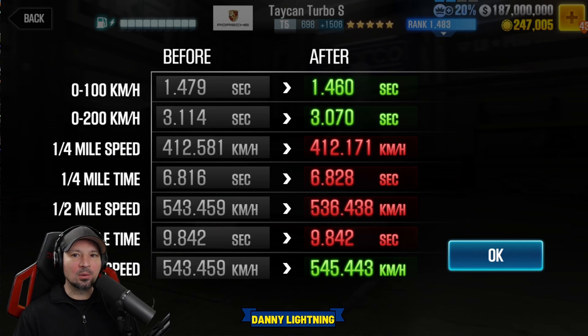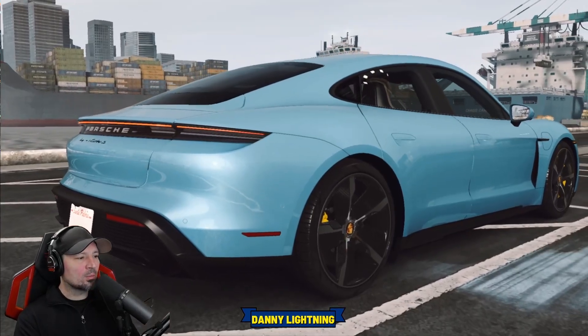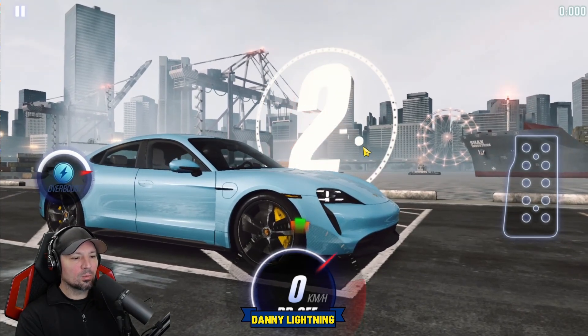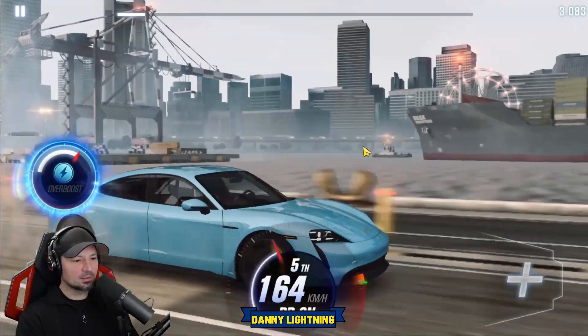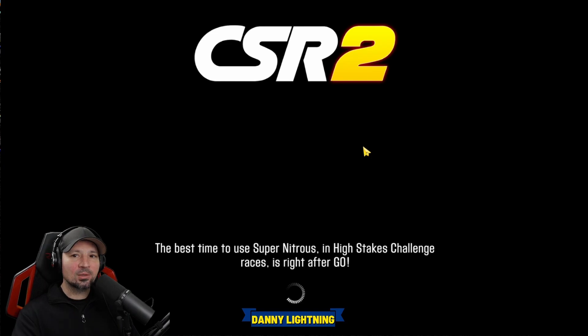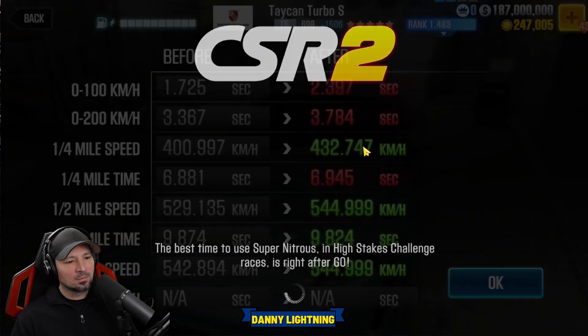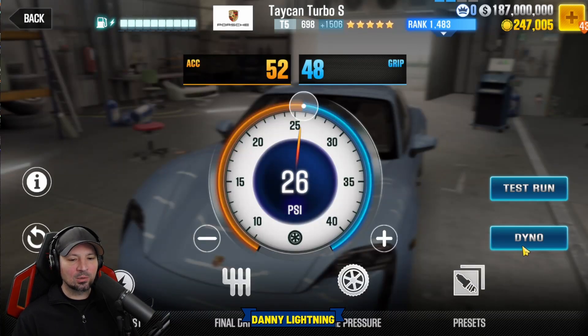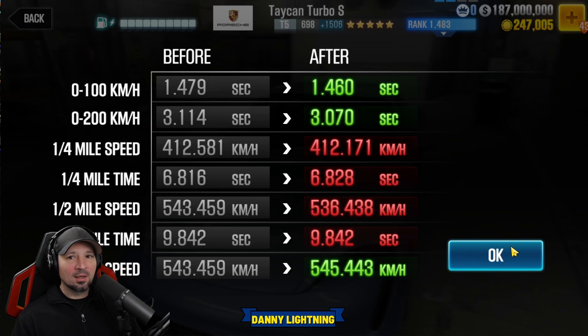9.842 on the dyno. We're basically going to drive it the same way but we might want to shift into fifth gear just a little bit slower. Three, two, one, go — second, third, fourth, fifth, overboost. Very strange car, but good shifts and that's all she wrote — pretty easy. We got a 9.824. I've hit 9.7 a couple of times; how fast you shift into fifth gear on this car definitely changes how fast it runs, so play with that. Stage 5 beats dyno just a little bit, and stage 6 beats dyno by a little bit too — pretty nice.